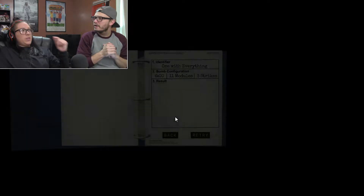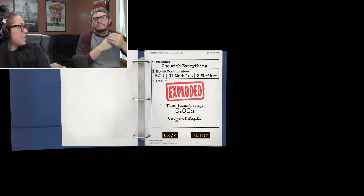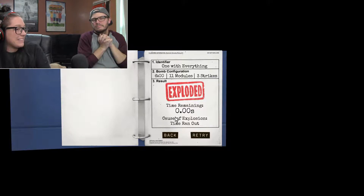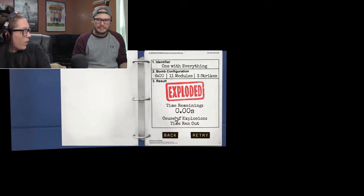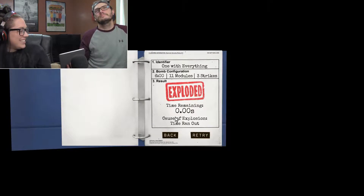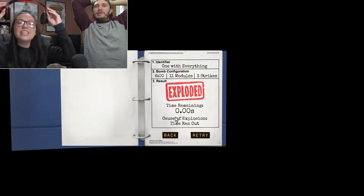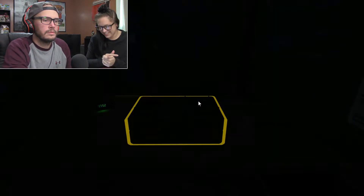We were on the last one — we had this one and then one more. The last one was the Morse code. We saved that one for last — didn't have a chance. We literally only had one more module left. Let's switch back. I've got two more tries in me, and then otherwise I'm gonna break something. We're gonna go hella fast.